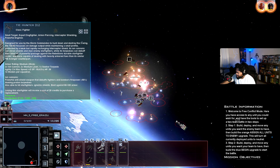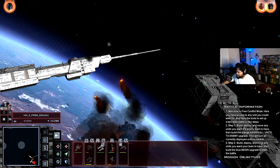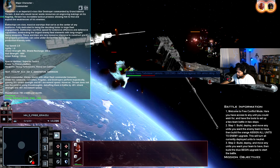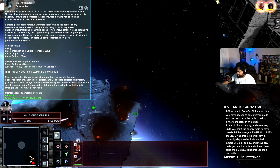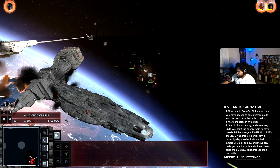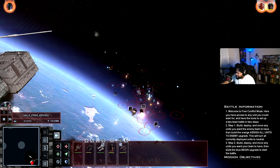The healing field is out — I don't know if these guys are really going to benefit from it at this range. We can drop the fighter healing fields too. Ackbar's healing fields can go out. More Defenders to take care of — they are not letting up with the Defender squadrons.